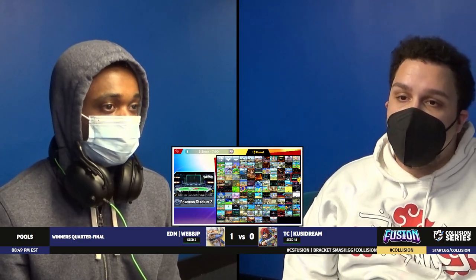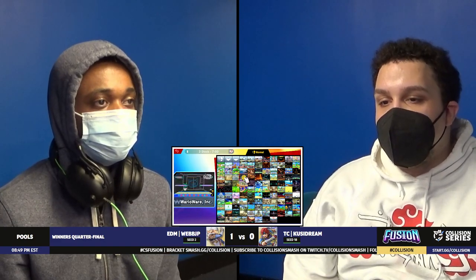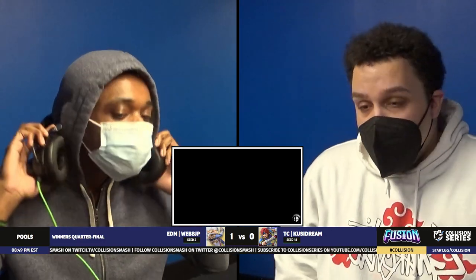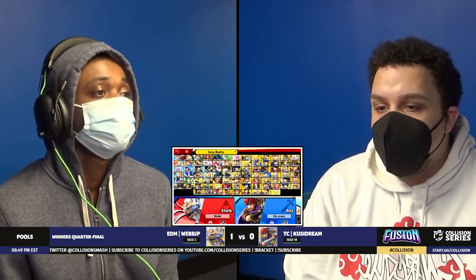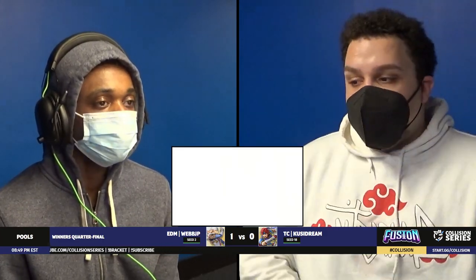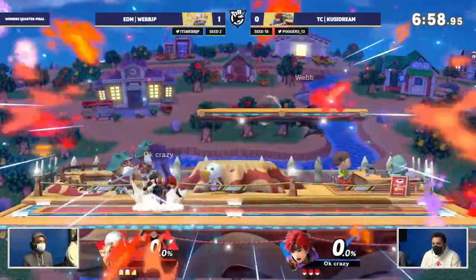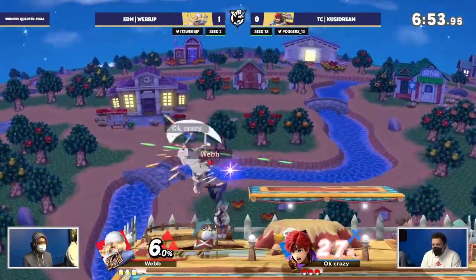But man, a very good play so far on the set. Both these players playing super well. Webb keeping up that decent pressure coming out from ledge. Kusi finding instinctual play, looking for those reads, but not able to capitalize as often as he should be. And that's where it starts going — once he gets in those opportunities, he's not getting enough of a buffer, and Webb's doing such a great job at scaring out the defensive plays.